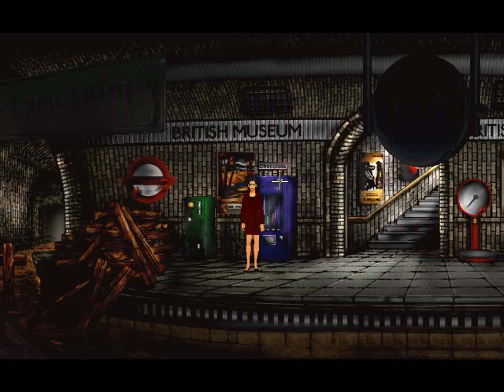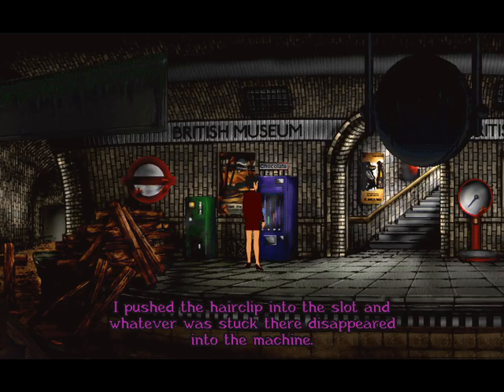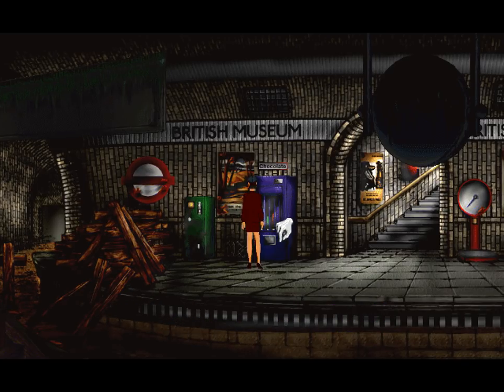But there is this up here — 'One D only' was embossed below the coin slot. Something protruded slightly from the slot — maybe there's a coin in there! The slot was much too thin for my fingers, but is it too thin for your hair clip? Maybe we'll use this. I pushed the hair clip into the slot and whatever was stuck there disappeared into the machine. There was a copper coin in the cup — I pulled out an old English penny. We're rich beyond our wildest dreams.